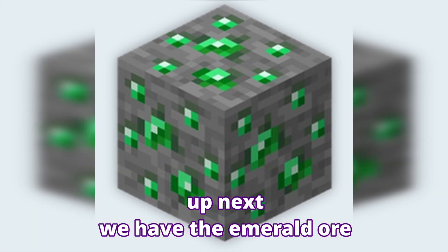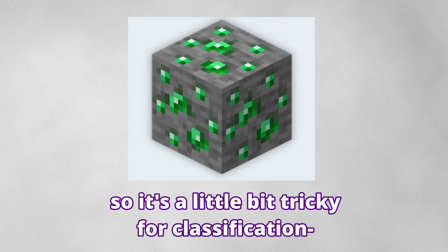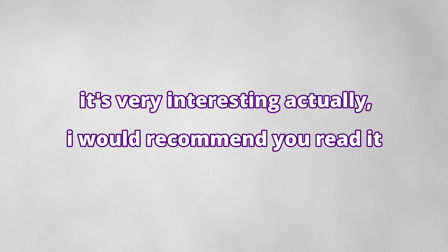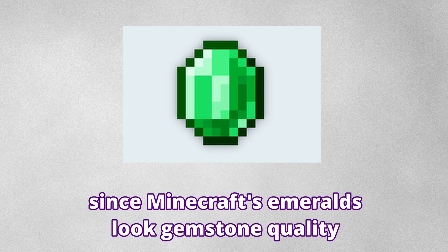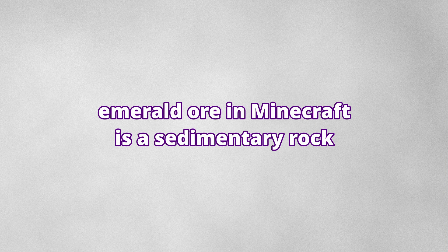Up next, we have Emerald Ore. So this is actually a type of beryl. Emeralds can be found in all types of rocks, so it's a little tricky for classification. However, I'm going to bet everything on one scientific paper I read — it's very interesting, I'd recommend you read it. The paper goes over places emeralds can be found, and the long answer is yes, it can be found everywhere, but to produce a gemstone-quality emerald, it's going to be in sedimentary rocks. Since Minecraft emeralds look gemstone quality — that's clearly faceted and it's quite large, as big as Steve's fist — I'm going to say that Emerald Ore in Minecraft is a sedimentary rock.